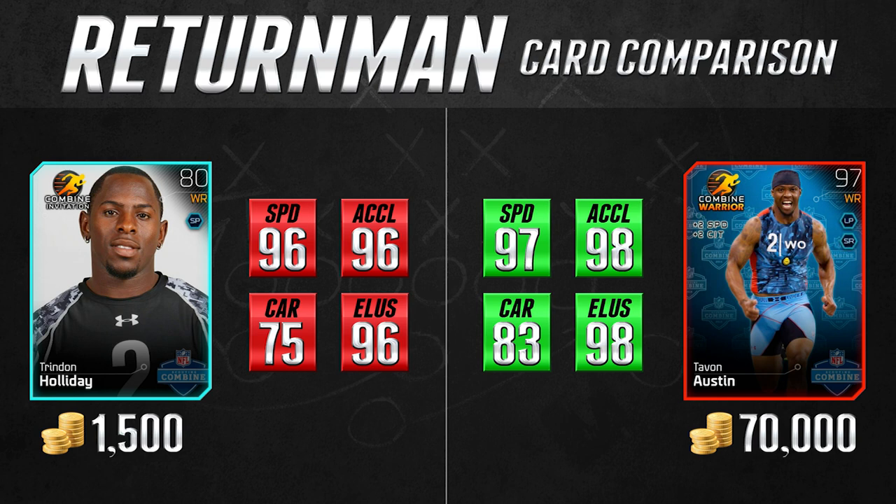Trinidad Holiday has 96 speed, 96 acceleration, 75 carrying, and 96 elusiveness. In all the attributes that are hugely important for kick and punt returning, his 80 overall Combine card is damn good. The 75 carrying is a little low, but cards like the Devin Hester bronze card that a lot of people use have like 63 carrying, so both Tavon Austin and Trinidad Holiday are significantly better in that category. If you can afford Tavon Austin, put him on your team. But for 1,500 coins, Trinidad Holiday is more than good enough for a budget squad — especially if you know how to do juke moves. He can definitely return kicks and punts for touchdowns.